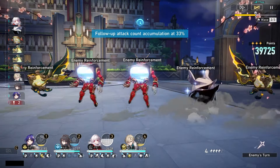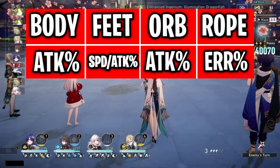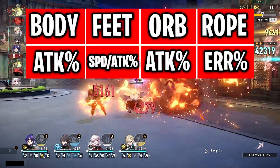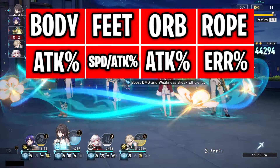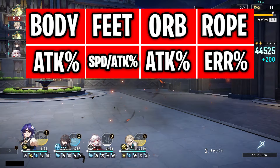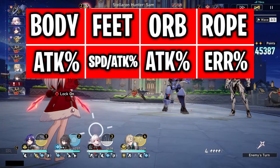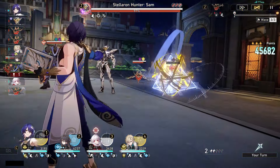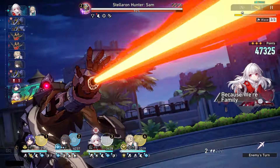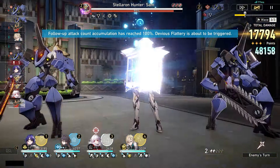For main stats: for the body I recommend attack percent; for the feet, I personally recommend speed because you want her to take turns to build ultimate faster given her steep energy requirement. You can also do attack percent on feet. For the orb, do attack percent, and for the link rope, energy regeneration rate. For substats, attack percent is nice for a stronger buff, speed is important for more ultimate uptime, and beyond that you want survivability stats like HP, defense, and effect resistance.